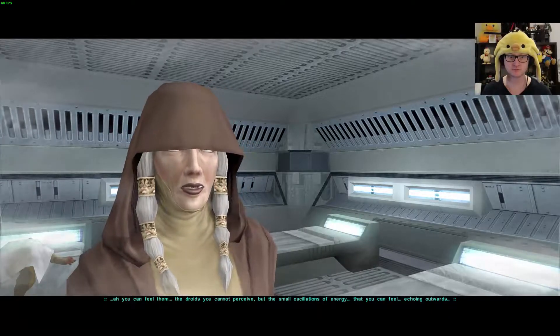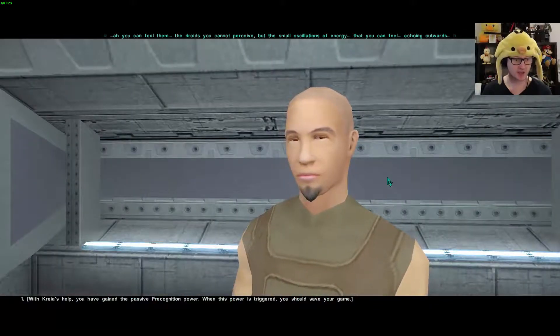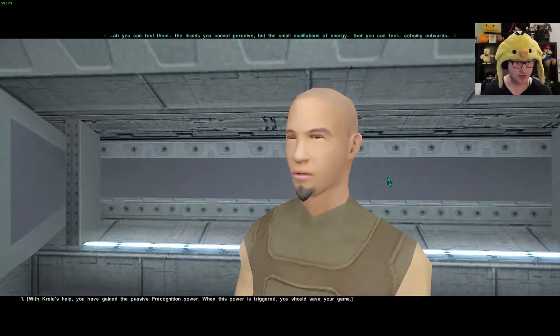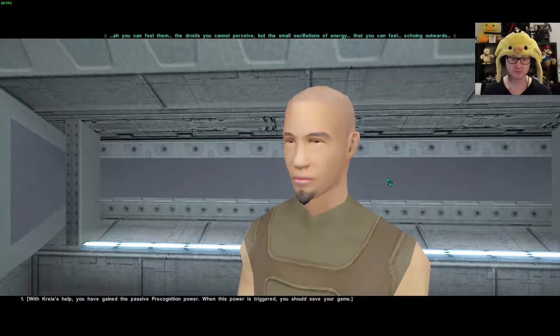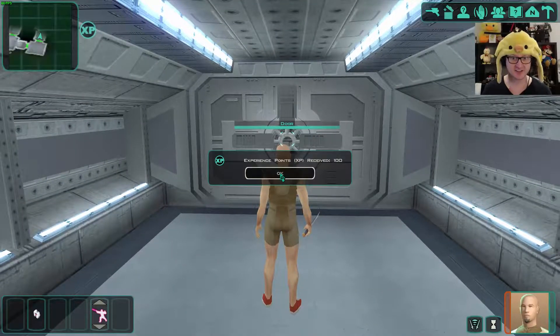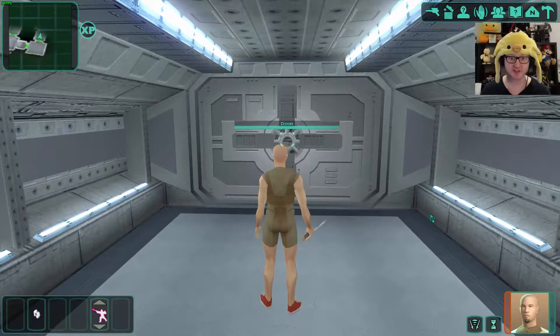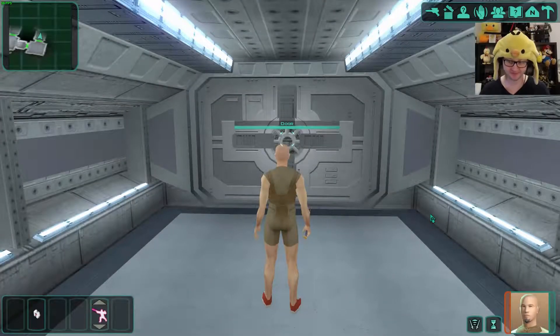With Kreia's help, you have gained the passive precognition power. When this power is triggered, you should save your game. Okay, well this has been triggered so let's save — F9 is quick save. We've done it. Alright, in we go.